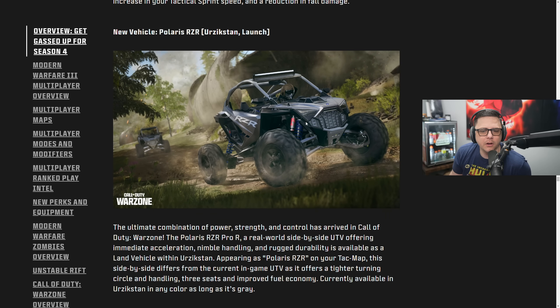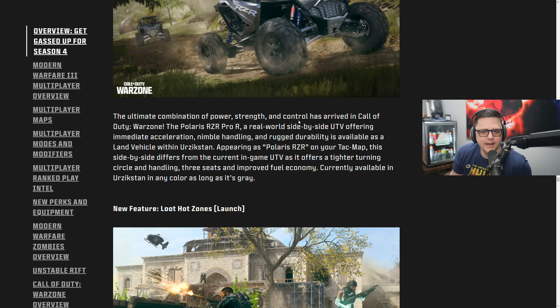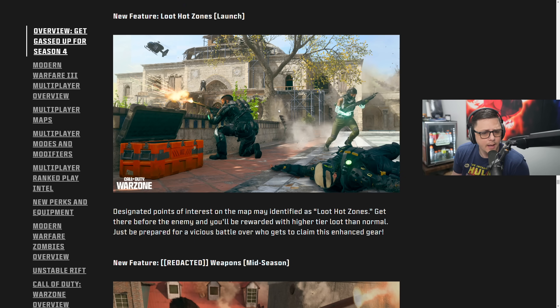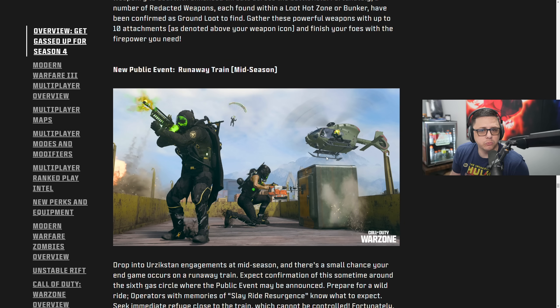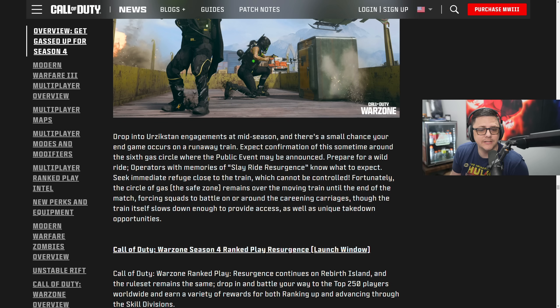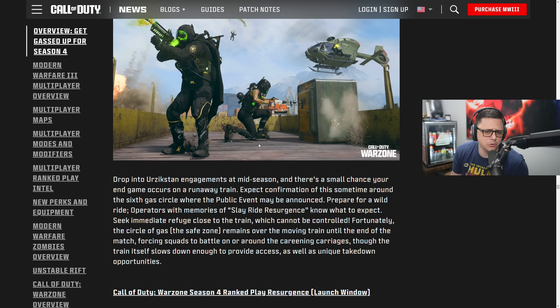New vehicle: we get the Polaris — the ultimate combination of power, strength, and control. Loot Hot Zones return — we had these in Warzone 1. Designed points of interest on the map identified as loot hot zones: get there before the enemy and you'll be rewarded with higher tier loot, but be prepared for a vicious battle over the enhanced gear. New public event mid-season: Runaway Train — it's like Sleigh Ride Resurgence with a little safe zone and gas moving with it. That could be annoying for some people but it's a cool feature.